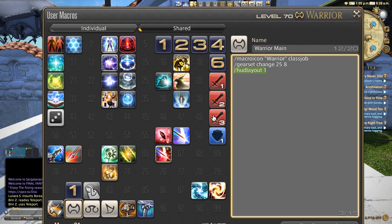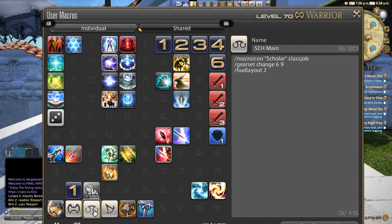I also have HUD layout 1. If you go to the scholar main, you can see a different gear set, different number and HUD layout 2. And finally summoner class job, gear set 2, 3, and then HUD layout 3.